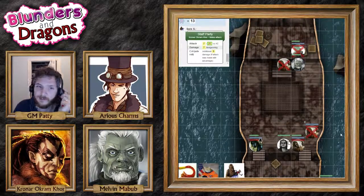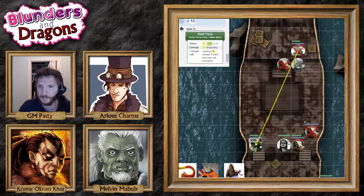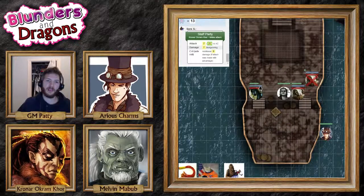Arius said to Cronar: 'Your moonbeam was doing no effect here — better put it somewhere strategic to bring down our foes.' Can I move it? You can move it 60 feet on a bonus action. Actually, it's an action to move it — maybe on your next turn. Arius will peek his head up over the edge of the boat. I have bad news, Arius — you're going to need to roll a wisdom saving throw.